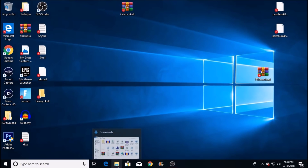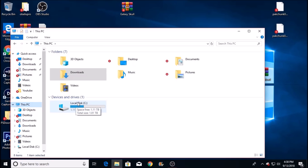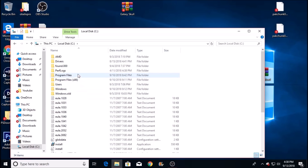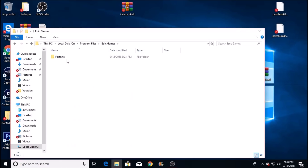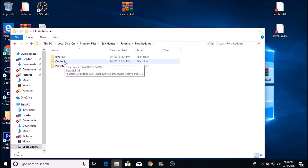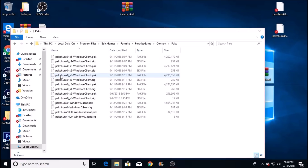Open back up File Explorer and click on This PC. You're going to be looking for your Local Disk or your drive. As you see here, I found mine — go ahead and double click on that. Then look for Program Files, double click on that, then look for Epic Games, double click on that, then double click on Fortnite, then double click on FortniteGame, then double click on Content, and finally double click on Packs.